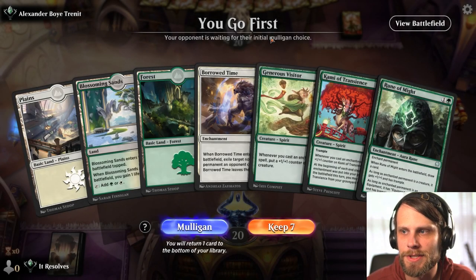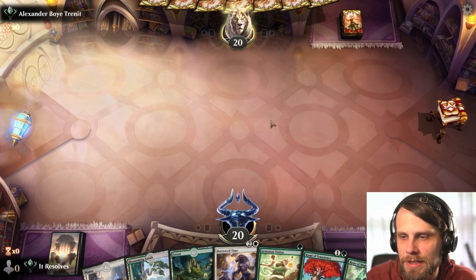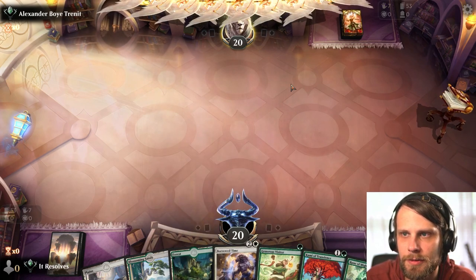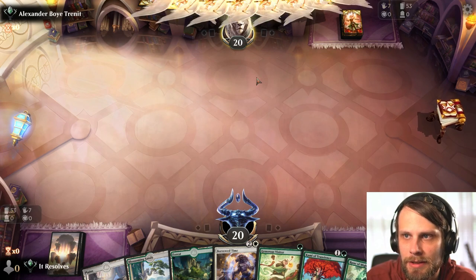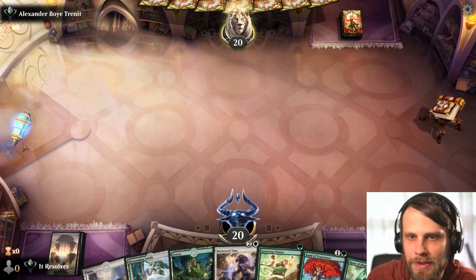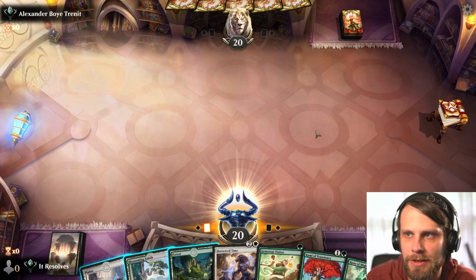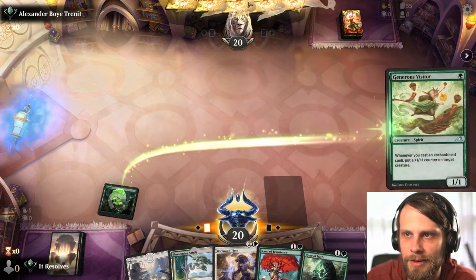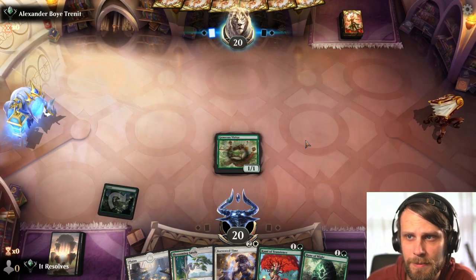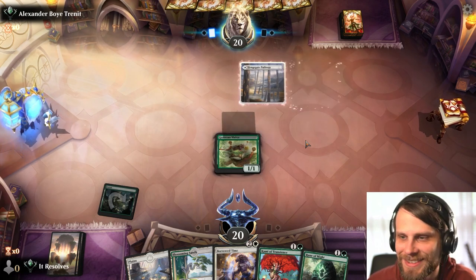This is pretty easy to keep. We've got the Generous Visitor turn one, we've even got the Kami of Transience. Things should go okay — we've got the Borrowed Time which we can use as a removal spell if we need it. The opponent is pretty aggressively mulliganing; I think they've gone twice so far. We'll see if they want to go even further. No clue what they might be on — their sleeves make me think angels, but with blue, probably not.